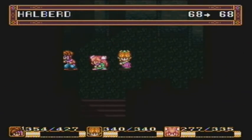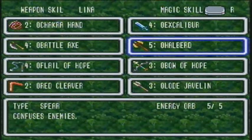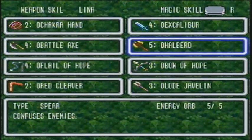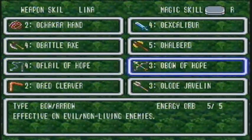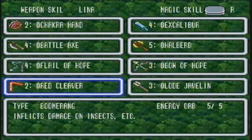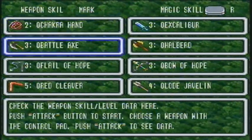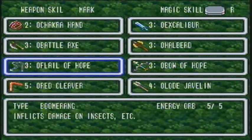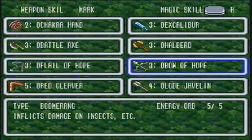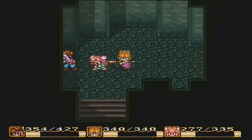Lena maxed out the Halberd, as well as the Battle Axe. Mark maxed out the Boomerang, which is very nice. And Eric, of course, has maxed out the sword.